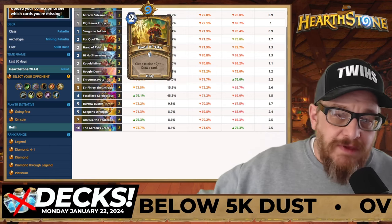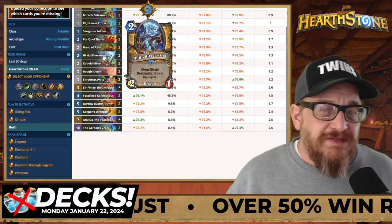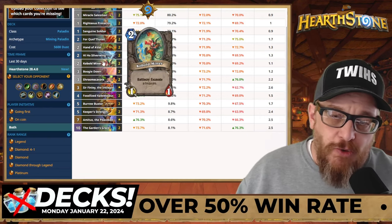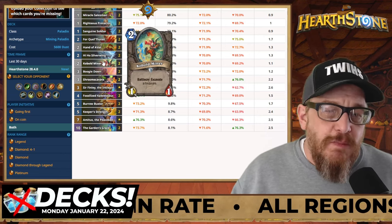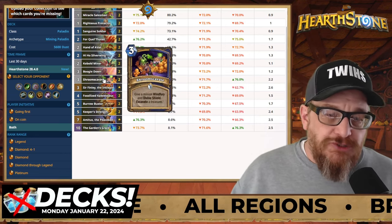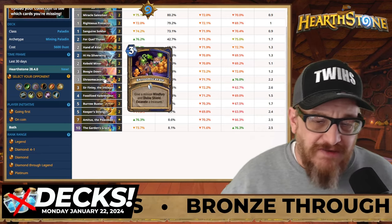Hand of a Doll: give a minion +2/+1, draw a card. High Host Silverwing. It also has Cobalt Miner because you want to excavate — you want to excavate as much as possible. It's got Shroom Scavate as well. That'll not only give a minion Windfury and Divine Shield, but also Excavates.